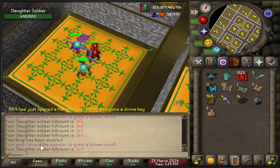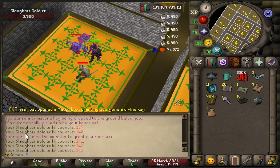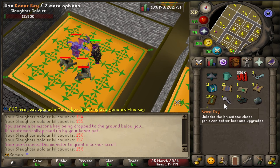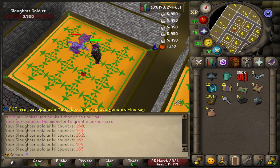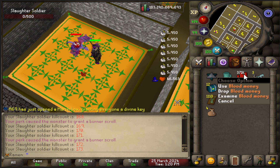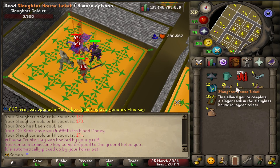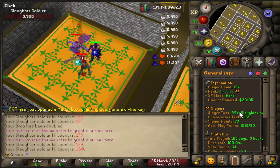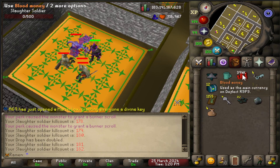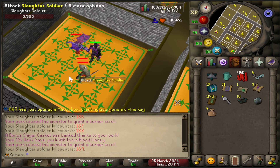The perk I unlocked is causing monsters to grant burner scrolls — you can see the notification on screen. My dragon is also finding loot. I'm getting a ton of different drops in here. This place is absolutely the best thing they have for slayer right now. It's unfortunate that time flies by so fast, because you feel like you're racking up so much money. I haven't been in here very long and I'm already sitting at 400k blood money, some burners, and a bunch of keys.